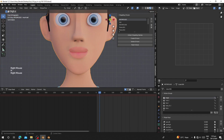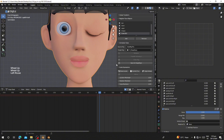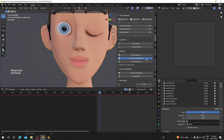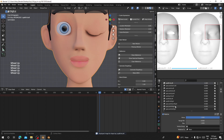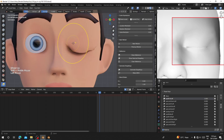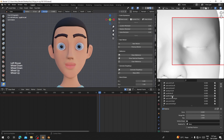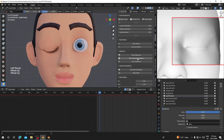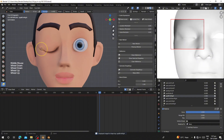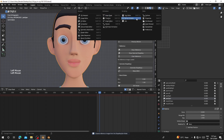Select your character, go to a shape key like Eye Blink, set the value to one. Then in the add-on panel, click Show Selected Shape Key — this will show you the reference for that shape key. For Eye Blink Left it shows how it should look. Go to Sculpt Mode, turn off Symmetry Mirror, and use the sculpt brush to smooth out or rework the blend shape. You can do this for Eye Blink Right as well.